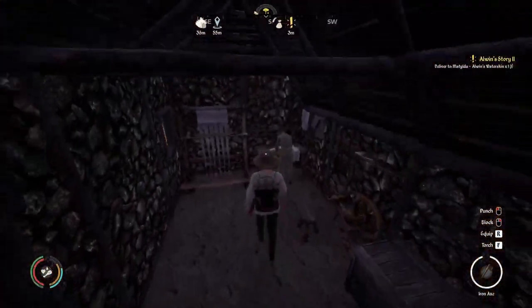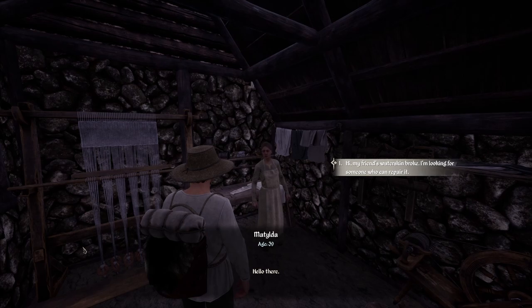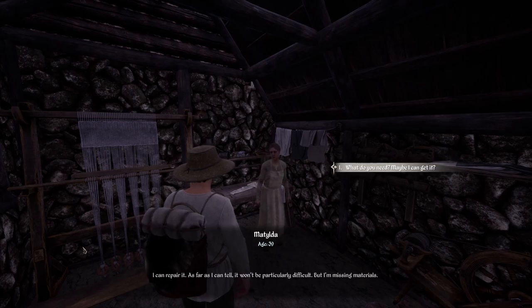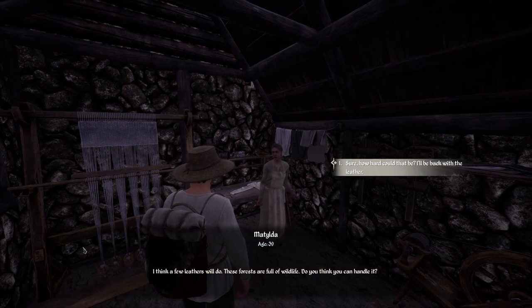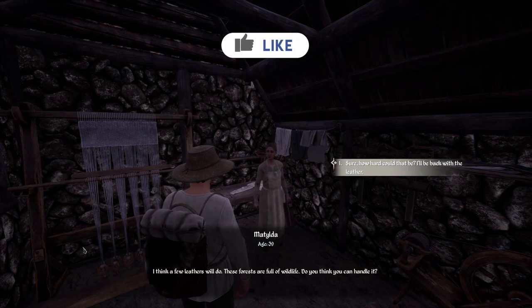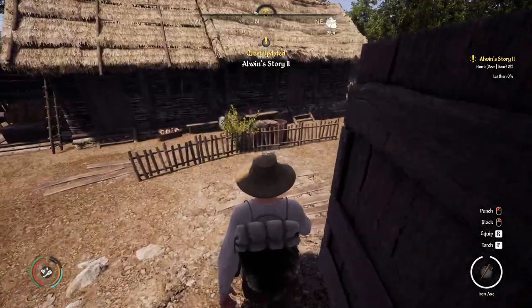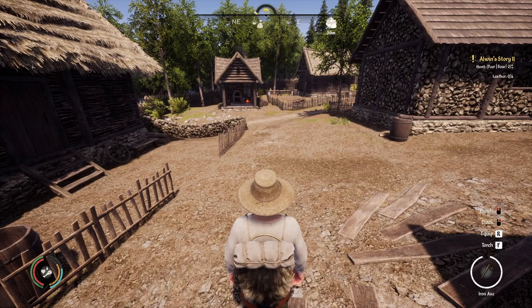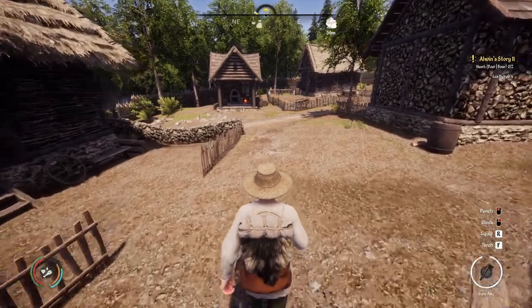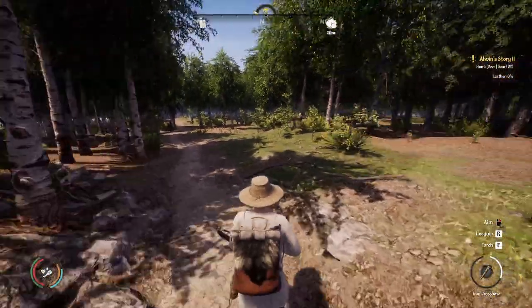Let's go in and talk to Matilda. Hello - my friend's water skin broke, I'm looking for someone who can repair it. She says she can repair it, it won't be particularly difficult, but she's missing materials - a few leathers will do. These forests are full of wildlife - do I think I can handle it? Sure, how hard could that be? So she actually wants you to go out and hunt to get the leather. Even if you had leather on you, you still have to go out and hunt either two deer or two boar. Let's pull out our trusty crossbow and go find a boar or deer.